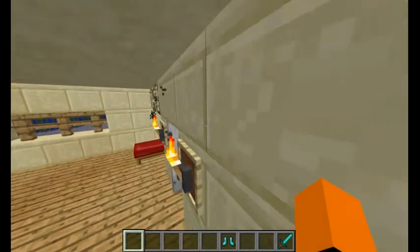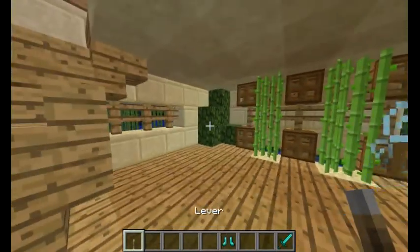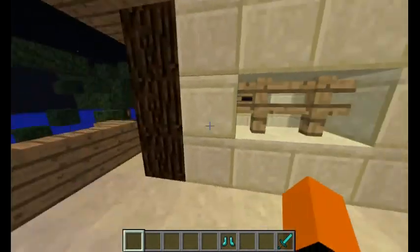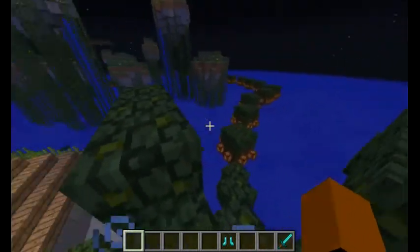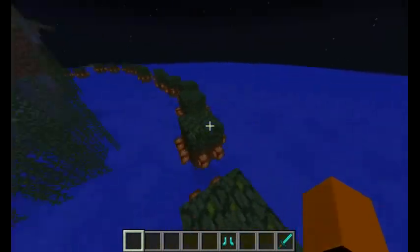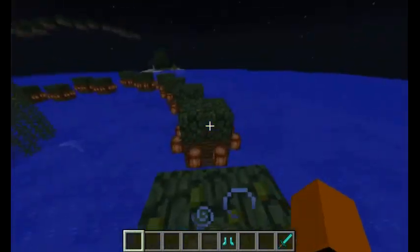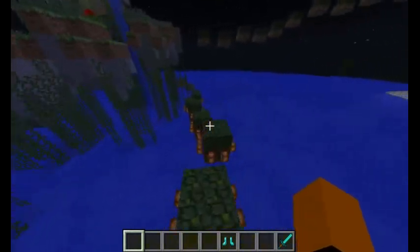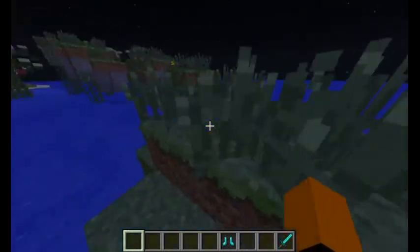Oh wait, I wanna check this place out — that looks fancy. There's a bed; nothing too special. I think we gotta go down here. I jumped on the cocoa beans and almost did boss maneuvers. Gotta be careful with this fast potion of speed — gotta do strafing and stuff.